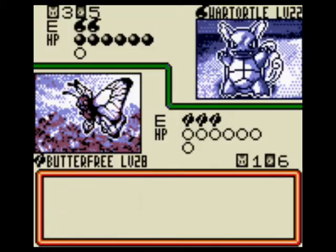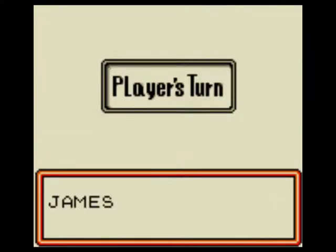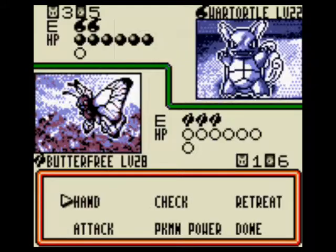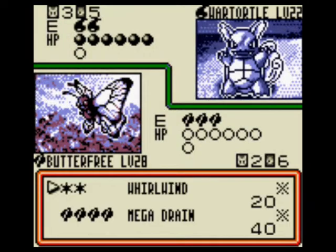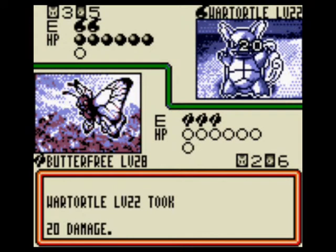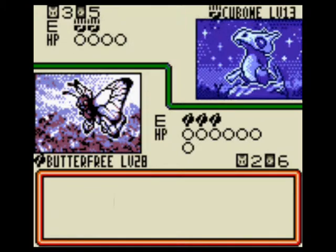Aha! Done. You're done, sir, done. If it would give me a freaking Grass Energy card, I would do Megadrain. Wartortle goes down.